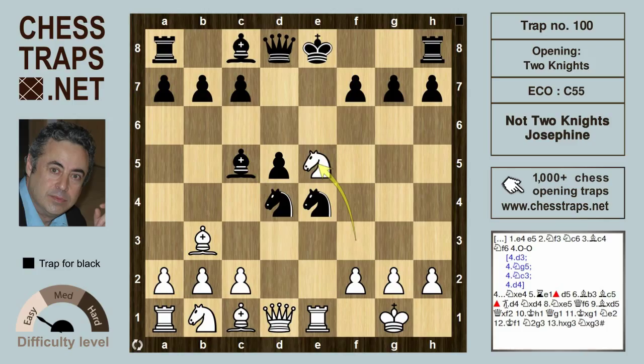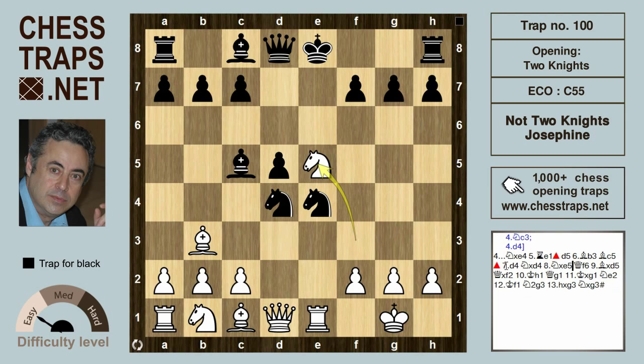Knight takes e5 — this has never happened, at least not in my database. Black would probably do best to take on b3, but queen f6 is a more direct move, hitting the knight on e5 and hitting the f2 pawn. So white really doesn't have too much here. Maybe white just goes for broke and plays bishop takes d5, but here black is going to win in sensational style.